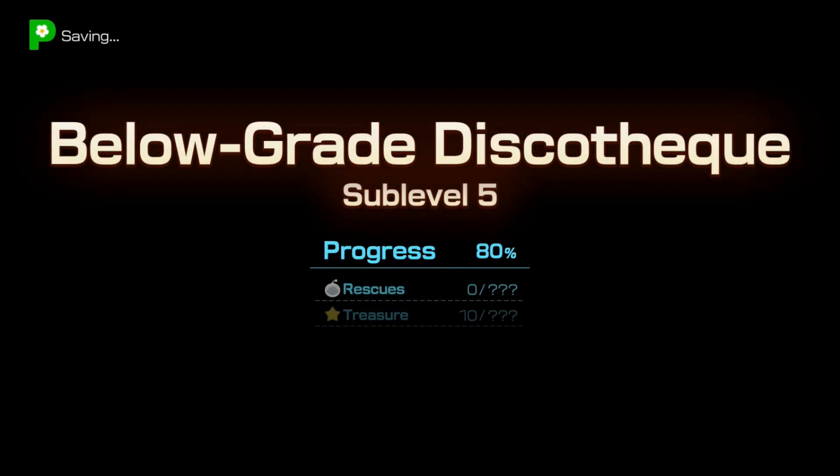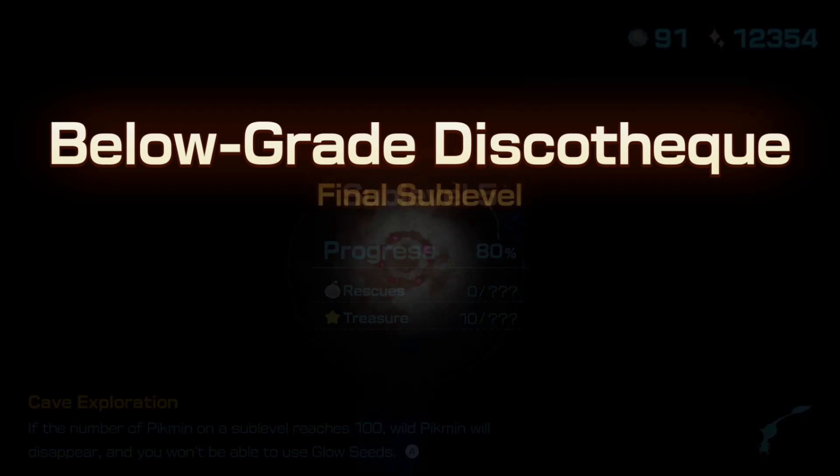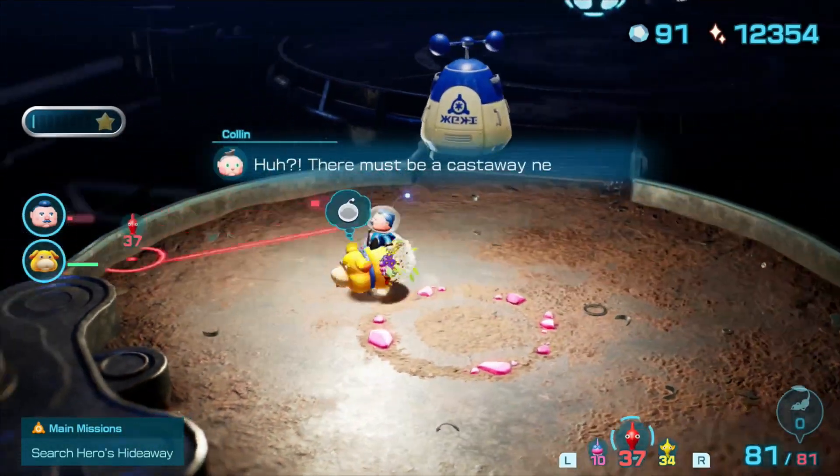I guess maybe in case you didn't have red Pikmin, you'd have to — maybe if you didn't have enough Pikmin — turn the faucet on to get red Pikmin to fight the fire thing. I don't know, that makes sense. Final sub-level. Oh, there's a boss. That checks out.